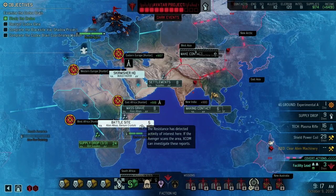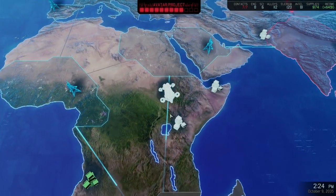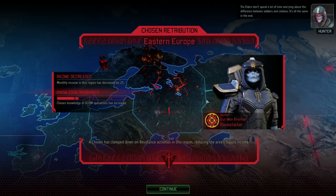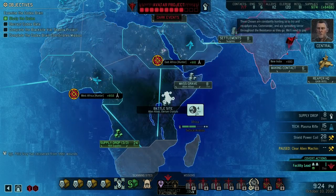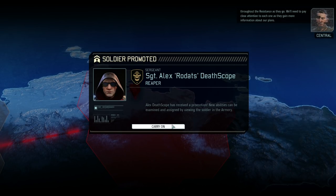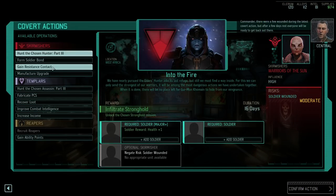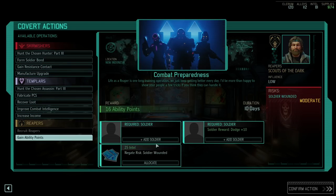What are we doing here — experimental ammo, supply drop, plasma rifle, 16 days. Some supplies — we still have to get our base supplies. What were we working on? This site I think. These chosen are constantly hunting us — that is not at all enjoyable. Dragon rounds, very nice. Felix Gray is back — there's our facility lead. We'll need to pay close attention to each. Nice promotion on Rodats and on Rumble.